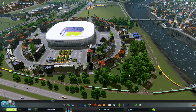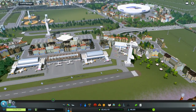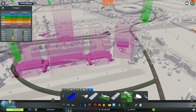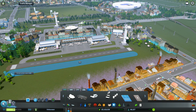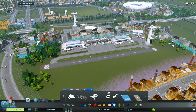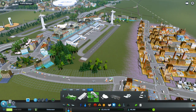I also took the liberty of putting in some trees around our district for the football stadium and also around the airport. I have a mod that allows me to put in airplane taxiways and actual runways, so I could build a runway if I wanted to. It's not going to be used by anyone obviously, but I could build it — that's why I put the taxiway in right there.